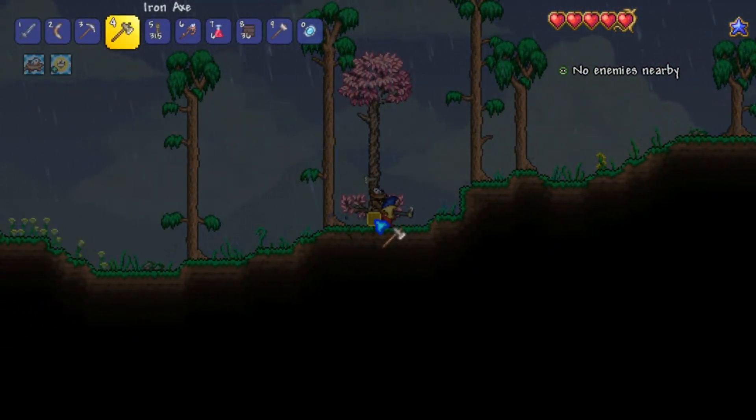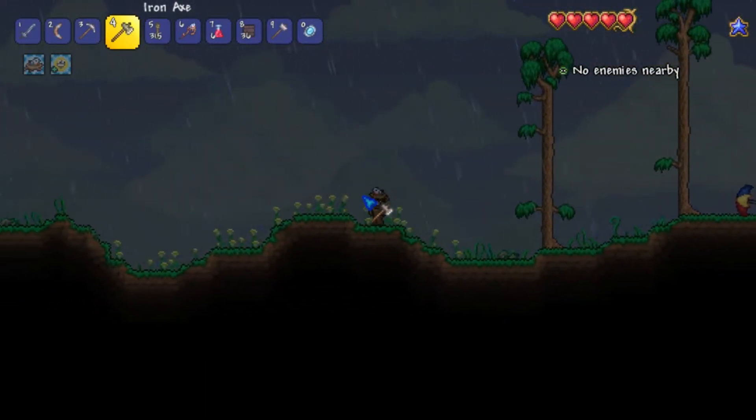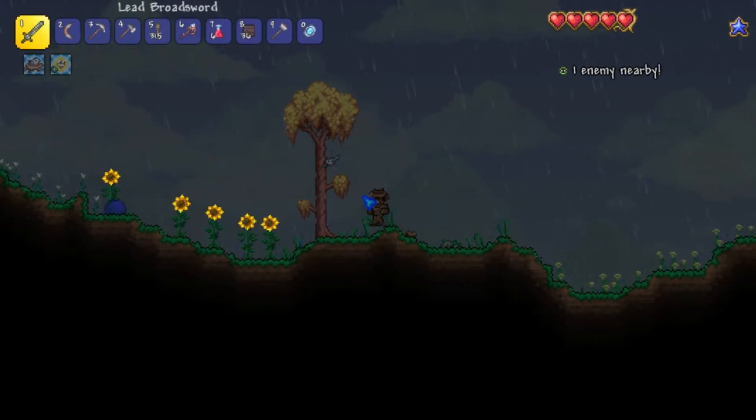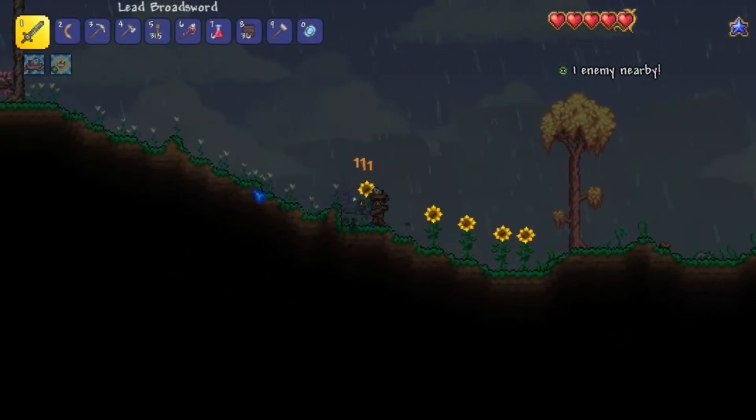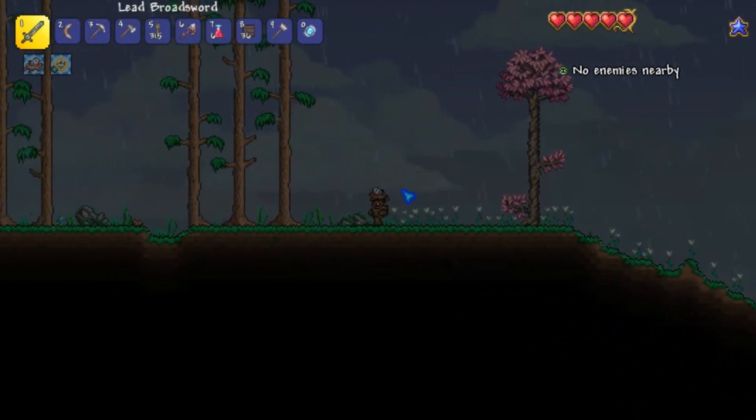I think it's a different kind of wood — never mind, I just destroyed the cool tree. Oh, that's sad. We got a yellow tree, that's nice. Got a blue slime here. We have another pink tree — pink trees are very nice.